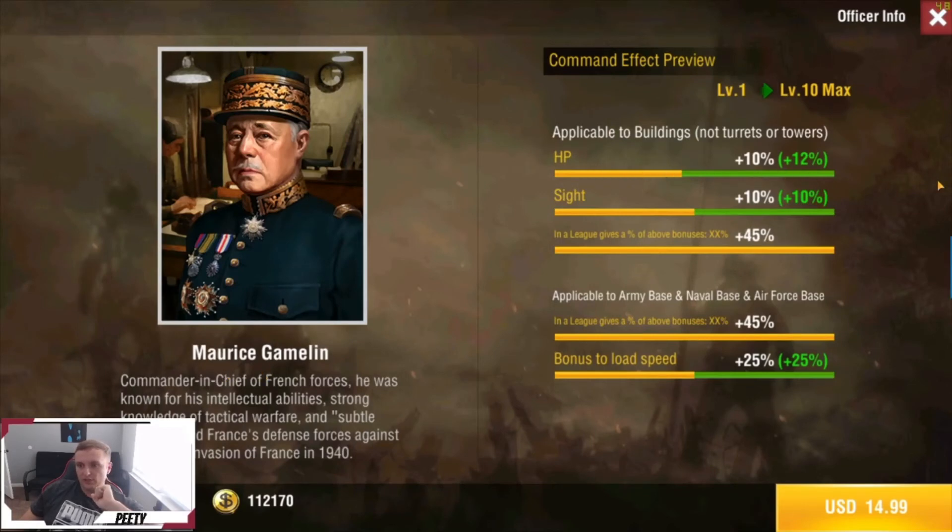Next we have Maurice. This guy gives plus 22% HP, plus 20% to sight, and a little bonus load speed — instead of two minutes to load it's about one minute. That can be useful if you're trying to run from somebody and load up very fast, for $15. But he falls into the same category where it's like you don't need him, but in some very rare situations it'd be nice to have him. Take that for what you will.